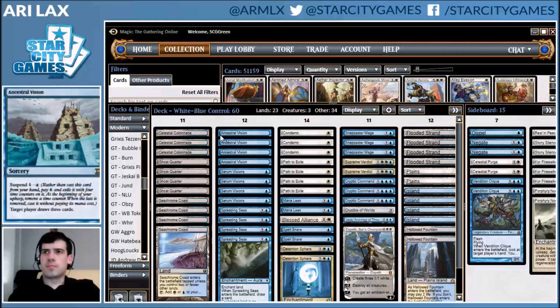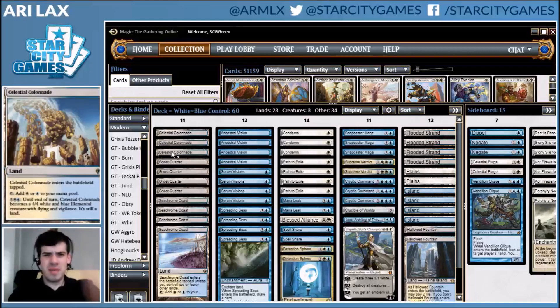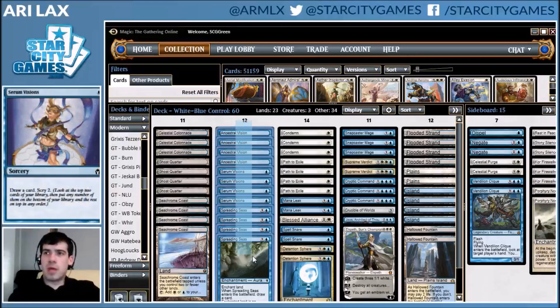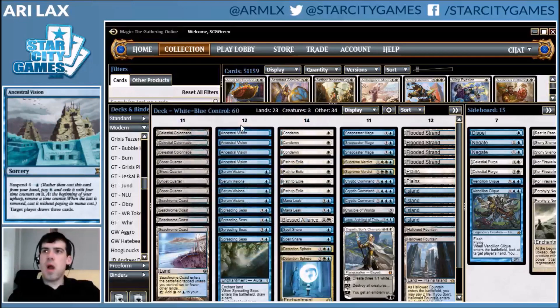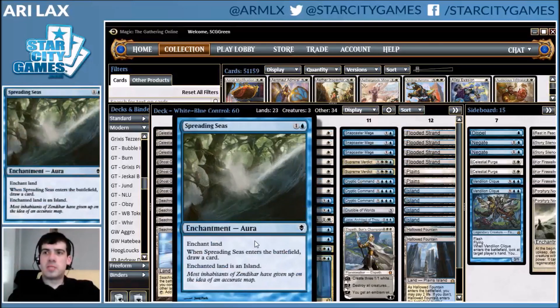To kind of go through the lands: 23 lands only, which is maybe one lighter than I'm used to seeing in these decks. But Greg is pretty heavy on cantrips. Not only does he have Ancestral Vision for the kind of back-breaking card draw over the course of a game, but there's four Serum Visions, some Snapcasters that are flashing back, and then Spreading Seas.